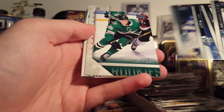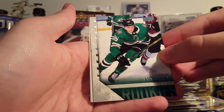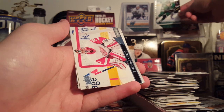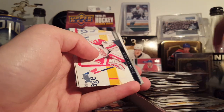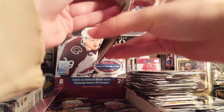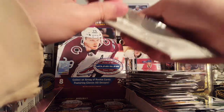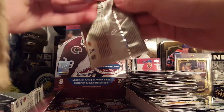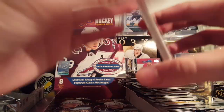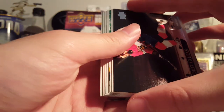It's a Young Guns retro of Thomas Harley — I like these, they're cool. Almost the same color as the Corey Perry up there, I know it's a different team. I like that idea. I'm surprised they didn't do it for a 05-06 10th anniversary — kind of the Crosby, and then you've got the McDavid. That would be crazy.